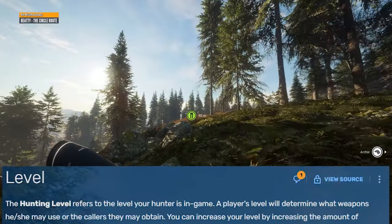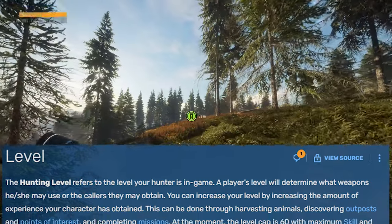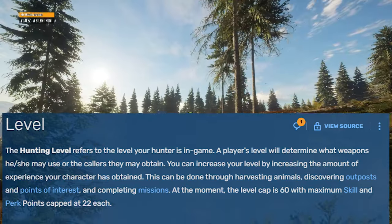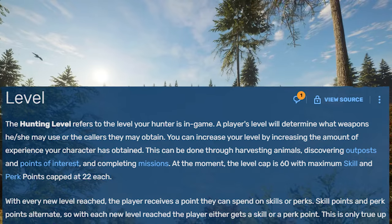According to the Hunter Call of the Wild wiki, the hunting level refers to the level your hunter is in game. A player's level will determine what weapon he or she may use or the callers that they may obtain. You can increase your level by increasing the amount of experience your character has obtained. This can be done through harvesting animals, discovering outposts and points of interest, and completing missions.